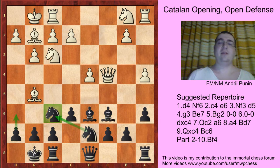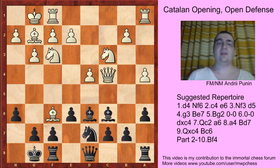So Nc3, and h6. Bxf6, Nxf6, and here it's a tabia, because white can play something like 5 or 6 moves, but nothing really happens. If white plays something but not a5, then we can play a5, take on f3, and play c6, and the position is equal.